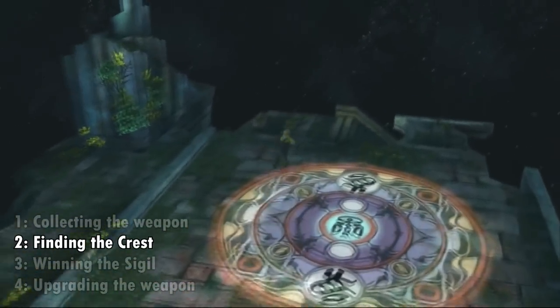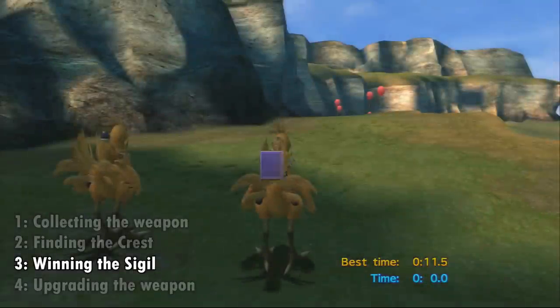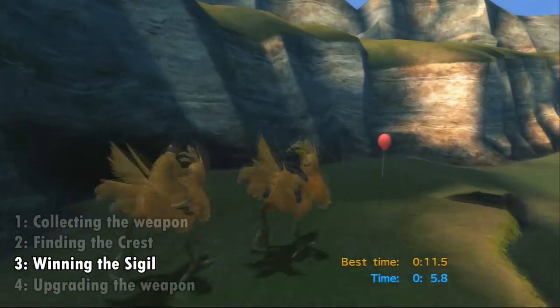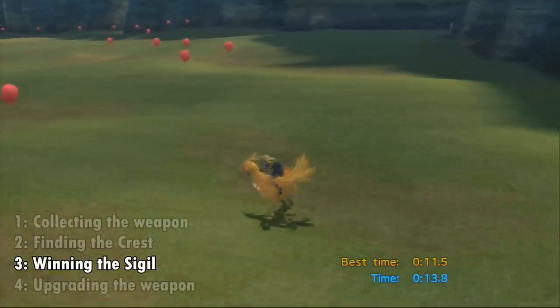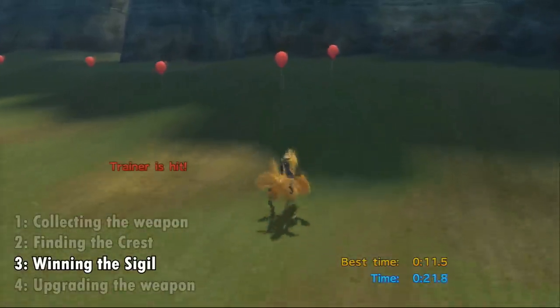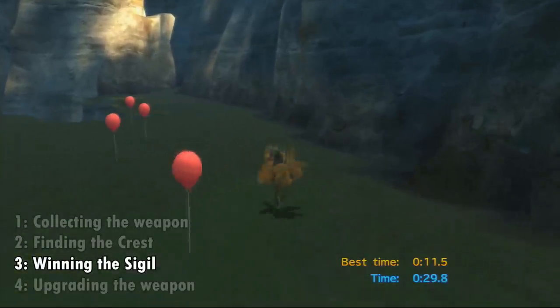So we're halfway done. Now we have to get the sigil, which means it's back to the chocobo racing. This time we aren't just looking to beat the chocobo trainer — we're looking to finish the race with zeros across the board, a perfect time. This is going to require a bit of luck. At the spawn of the race you'll need the first balloon to spawn closer to you than to her, so when the race starts she'll turn to reach the balloon and you'll already have a lead. It's important to collect all the balloons on the first leg because no birds show up during that stretch. You want to finish the race around 30 to 35 seconds and collect between 10 to 15 balloons.